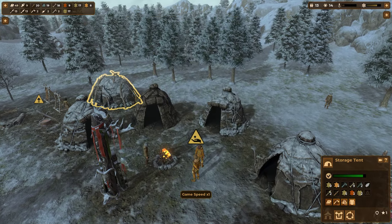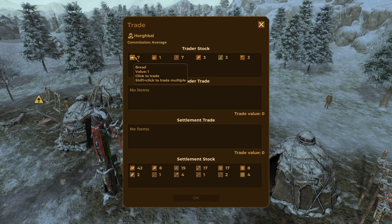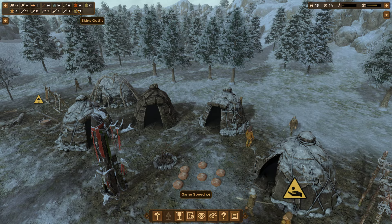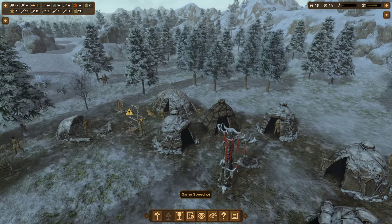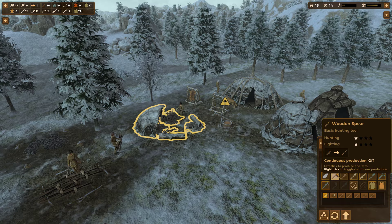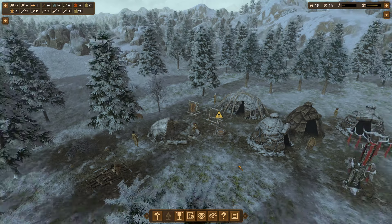Trader! What have you got for us? Bread, tannin, pulses, fish - average commission so it'll cost me 10 for 7. I'll give you a wooden spear and a biface for those. I need to go make some wooden spears - those are good for trading early on.